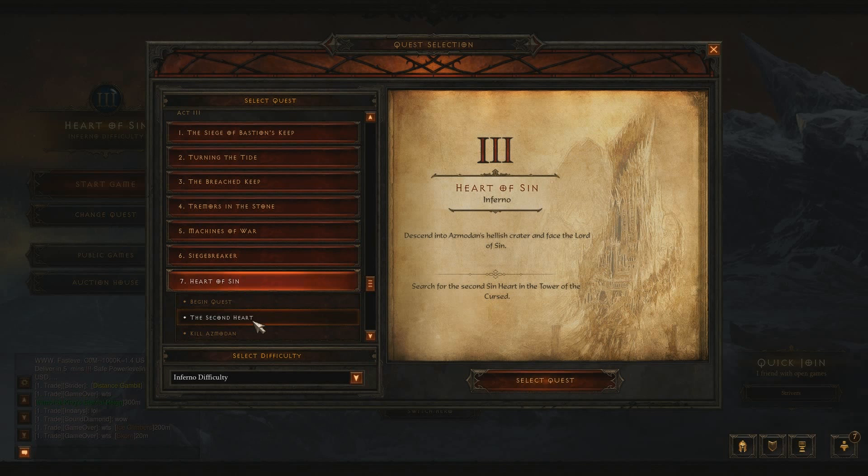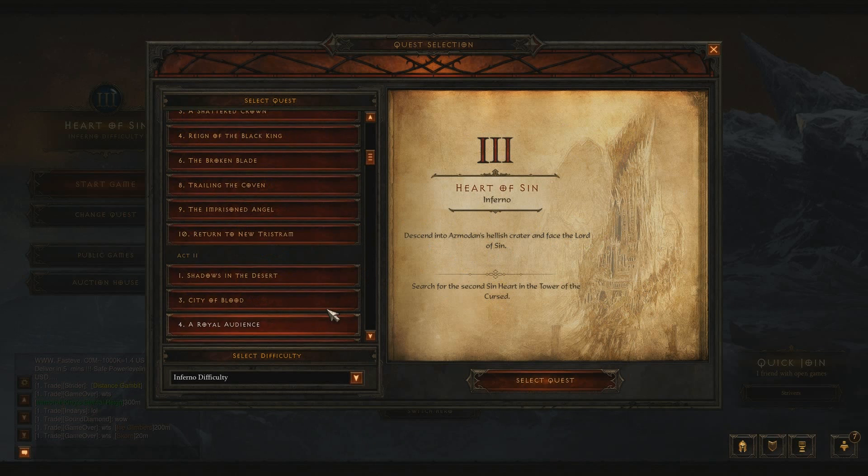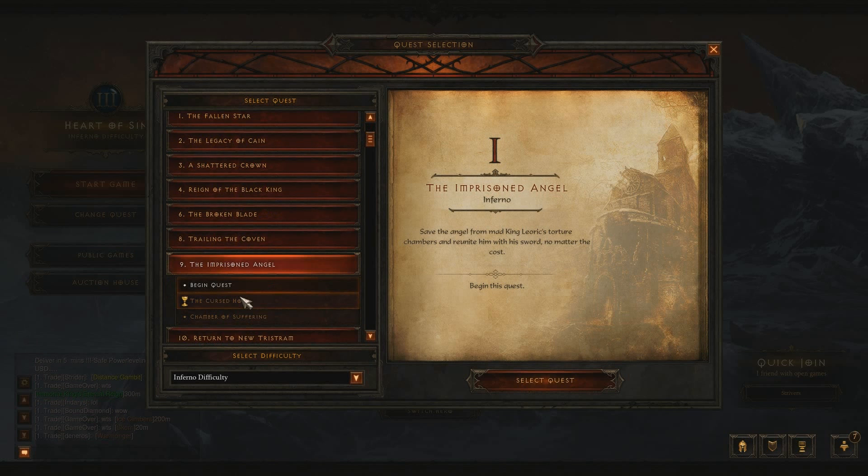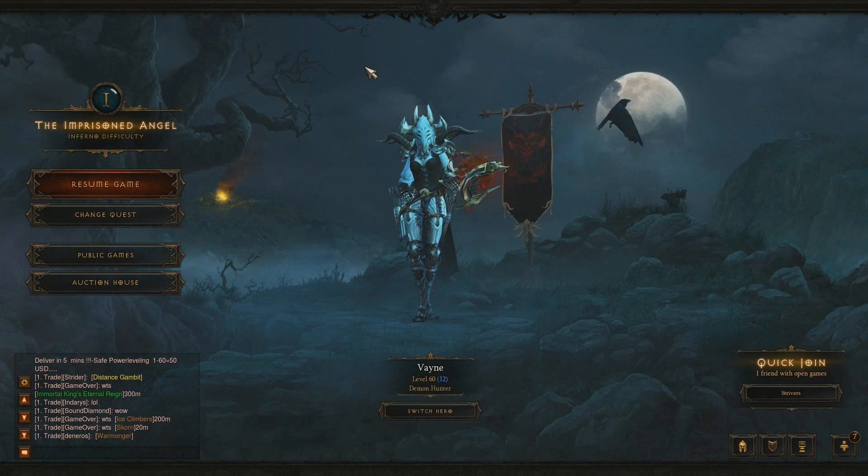Let's go ahead and show you what quest I'm on right now. I'm on the Heart of Sin quest — this is where I farm. I like to farm in Act 3 Inferno as it gives you the most items. But for the fastest EXP, go to Act 1, Quest 9, and go to the Cursed Hold. That's the quest I'm currently on. Let's go ahead and switch it to that and resume.